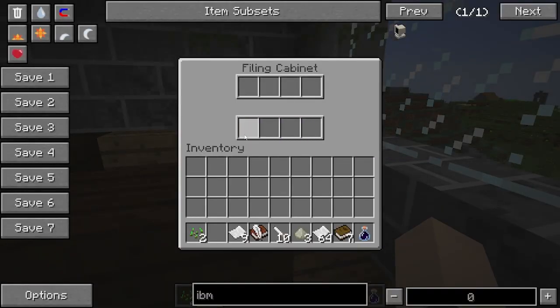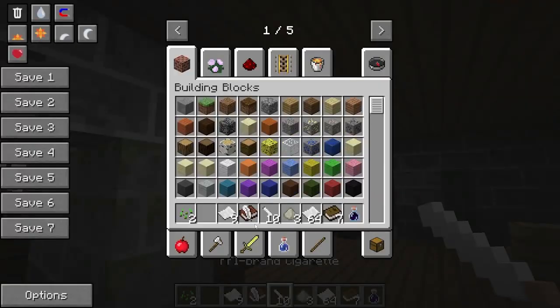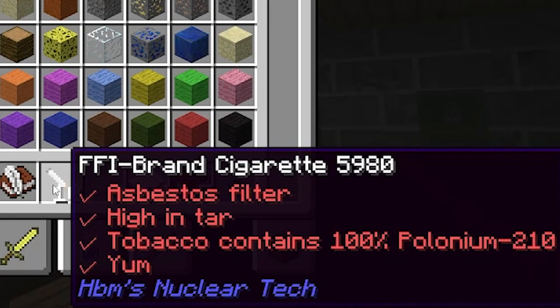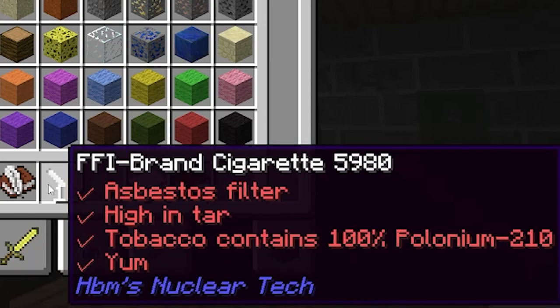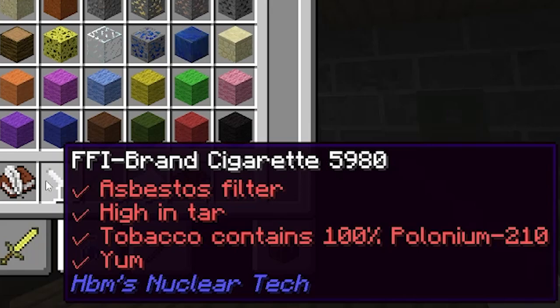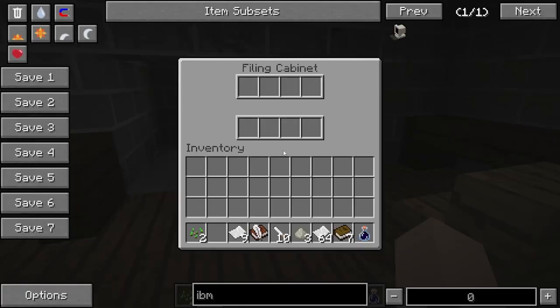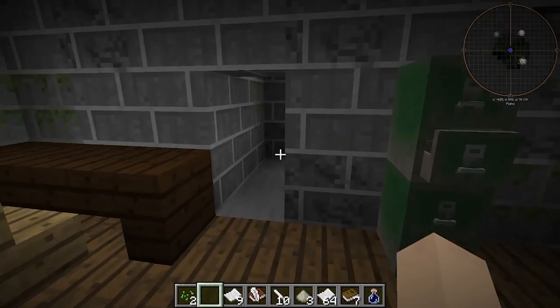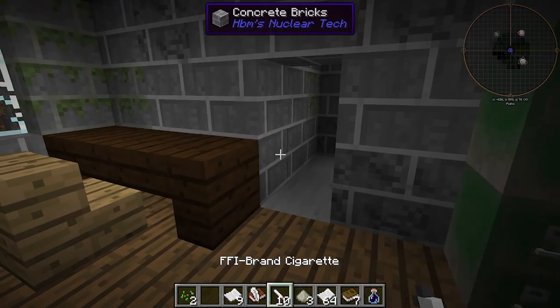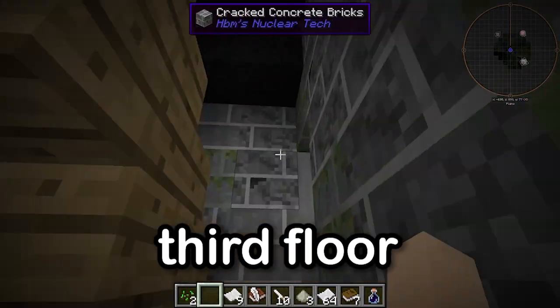We got more dust, more paper, and a book and quill this time. Let's see — 'Asbestos filter, high in tar, tobacco contains 100% Polonium-210.' That is straight up Polonium-210 — not Plutonium, Plutonium is different. I'm an idiot.